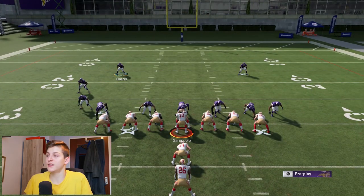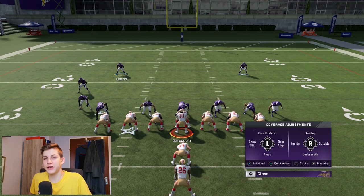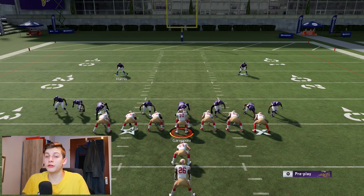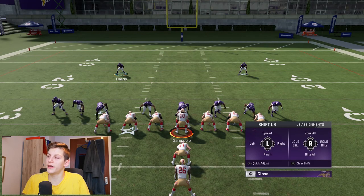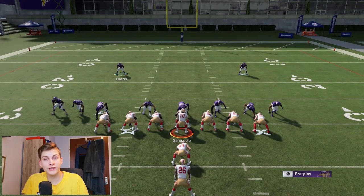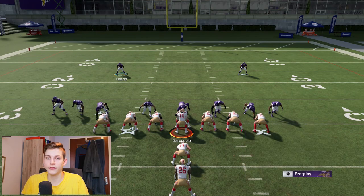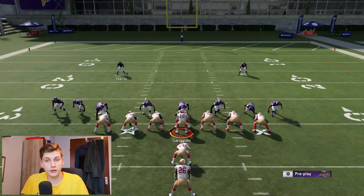Let's talk about the setup with the buttons. We're going to press, which is triangle and then left stick down. We're going to blitz our linebackers, which is right on the d-pad and then right stick down — that blitzes all the linebackers. Then we're going to slant inside, which is left on the d-pad and right stick down. You can also keep it contained.